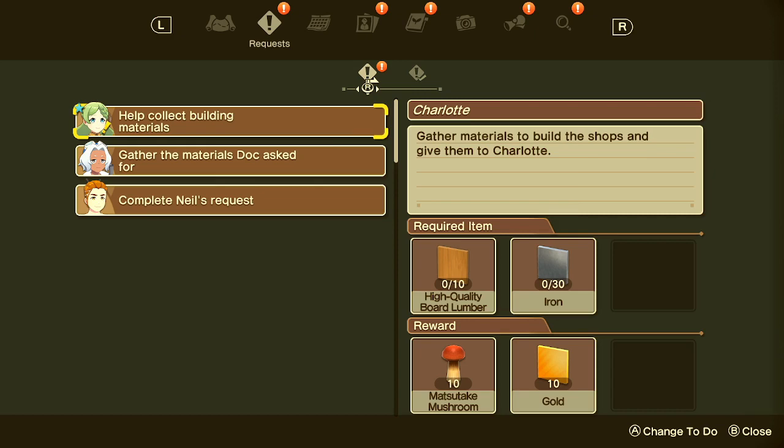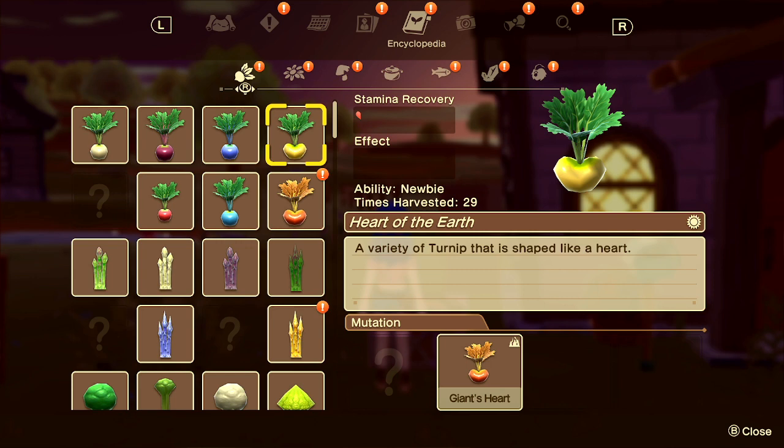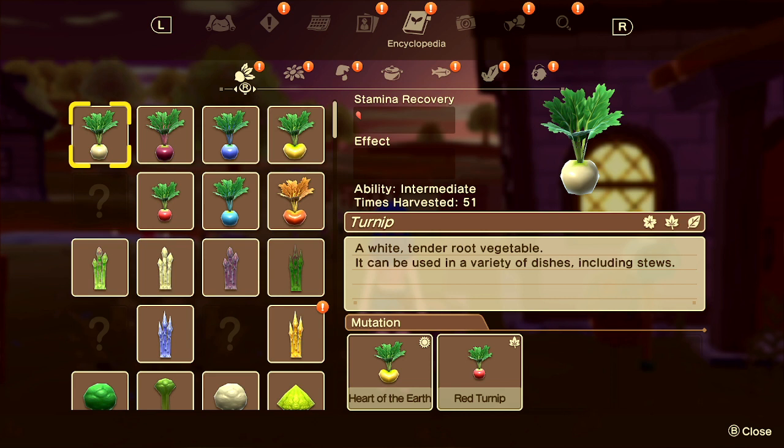Here in your encyclopedia you can see my turnips — I've harvested them 51 times, which has made me intermediate. I believe you go from newbie to intermediate at 45 times harvested, so that's going to increase my ability to have that turnip hybridize into the heart of the earth or the red turnip depending on where I plant it. You can see in my encyclopedia the areas it mutates in. The sun icon is summertime — plant the turnips in a summertime condition to hybridize into a heart of earth. The leaf is the fall condition — meaning you get a red turnip by planting a turnip in the Herbsburg area.